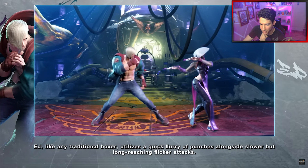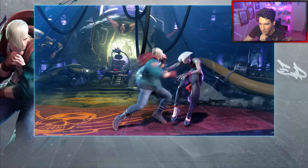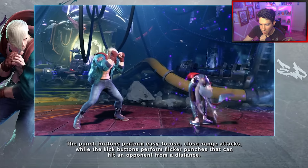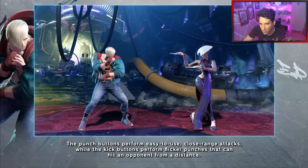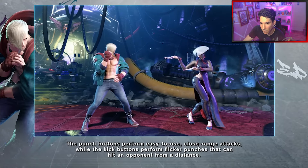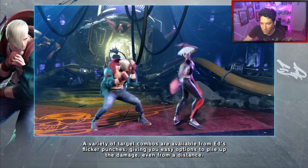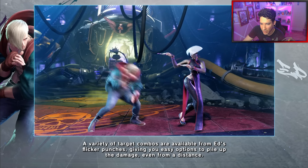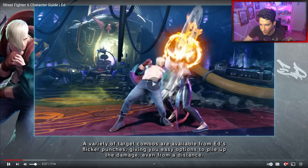Like any traditional boxer, Ed uses a quick flare of punches alongside slower but long-reaching flicker attacks. Those flicker punches are actually sick. A variety of turret combos are available off flicker punches, giving you easy options to pile up the damage even from a distance.